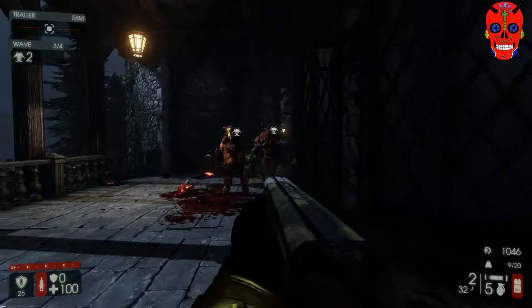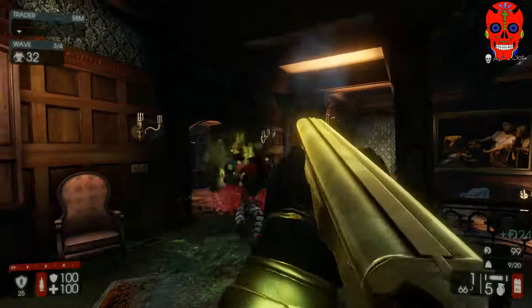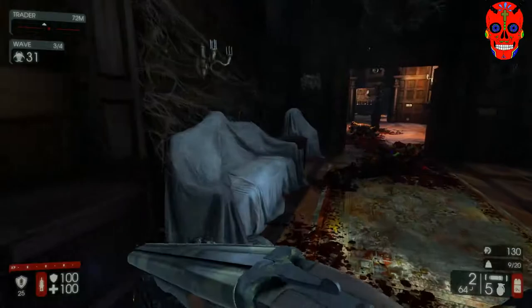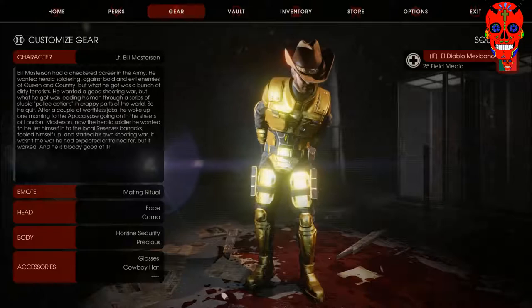Bashing also works on Fleshpounds. If you come across a Bloat, bashing it will make it stop throwing up on you. Crawlers also have a special bash interaction — since they're like spiders, if you jump on them you can actually stun them. This is why you'll see people surrounded by crawlers start jumping to step on them. Because it counts as a bash, it'll interrupt any enemy attack.